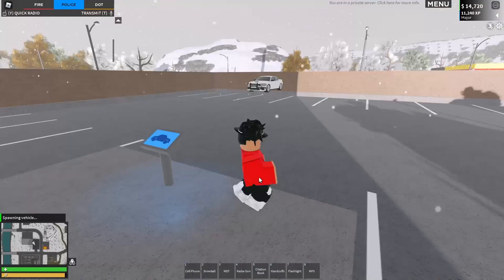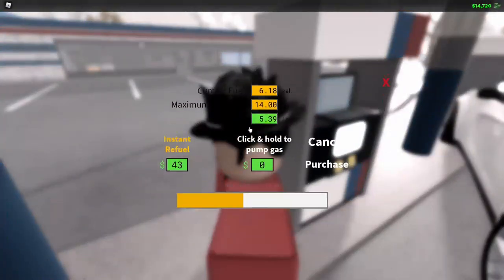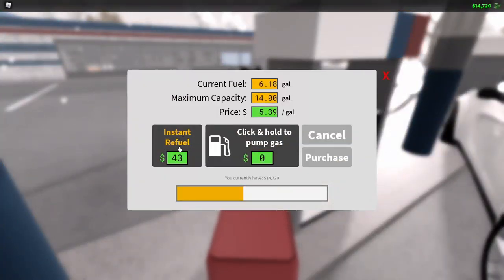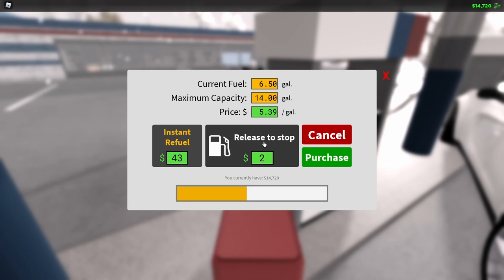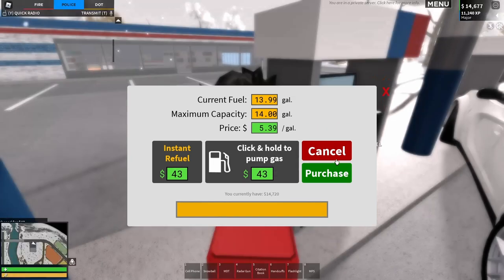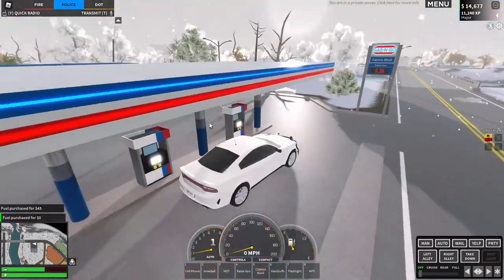Now let me go check the gas station system. I'm at the gas station right now — they changed it. Yeah, instant refill! I need to buy this. The instant refill will cost you money too. The instant refill thing is really good for if police is behind you — you just come park, get out and just go. That's a really cool thing.